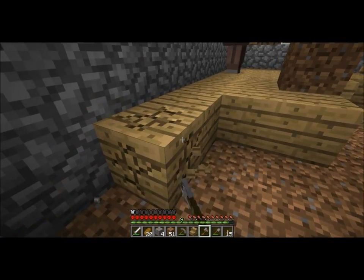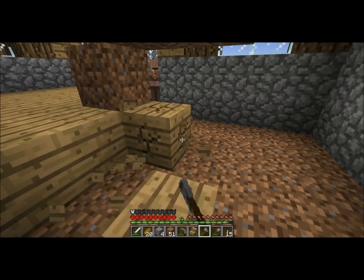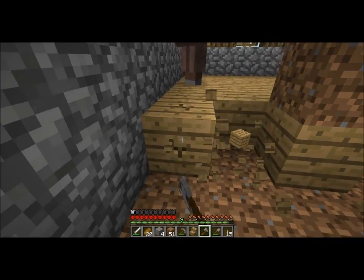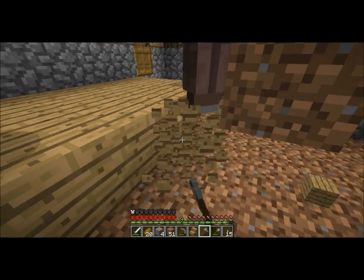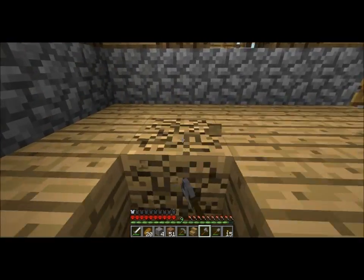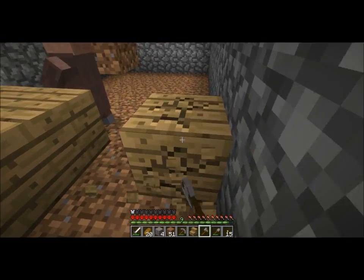Once I get those blocks, I have to build a Golden Menger Sponge, which is basically a cube with holes in it. It's a fractal, if you're not familiar with it.